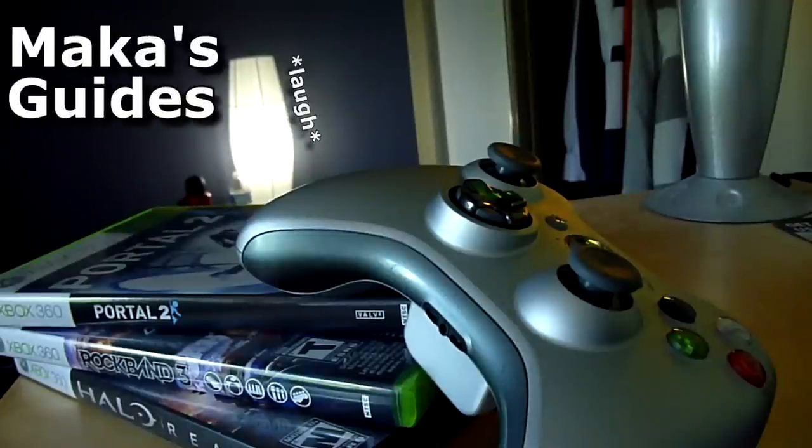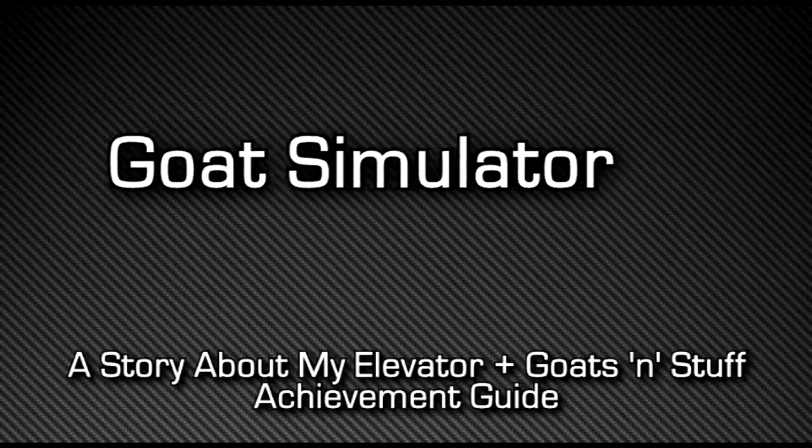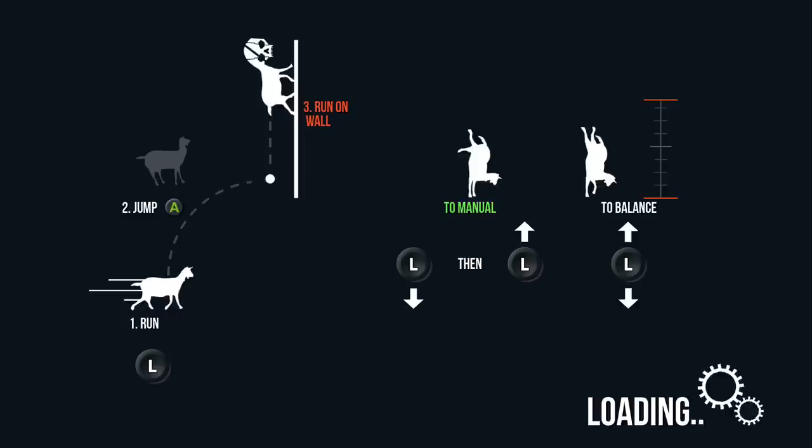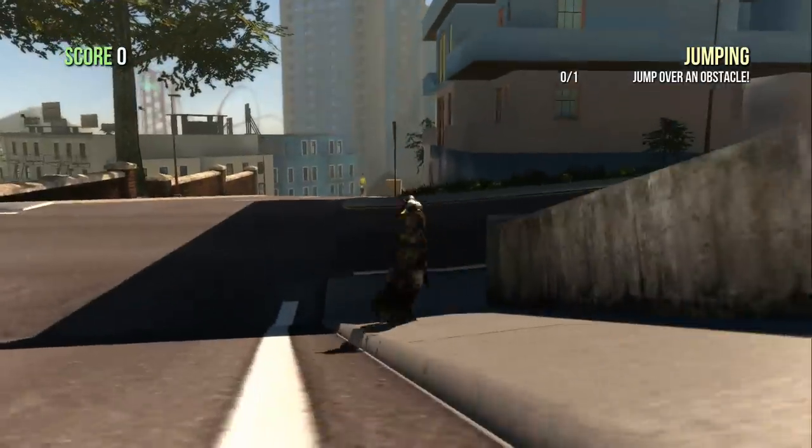Hey, what's up guys, Macca here playing Goat Simulator, showing you two quick achievements. One is called 'A Story About My Elevator' and the other one is called 'Goats and Stuff'.